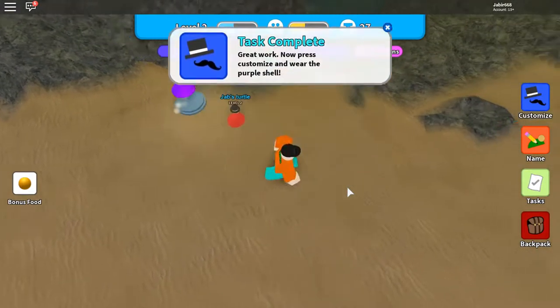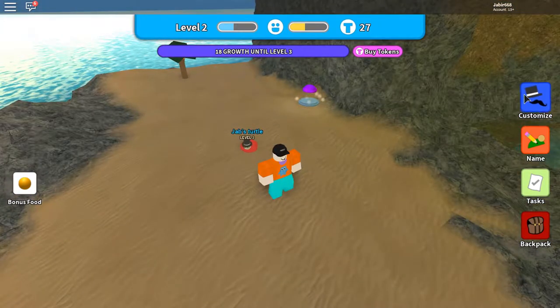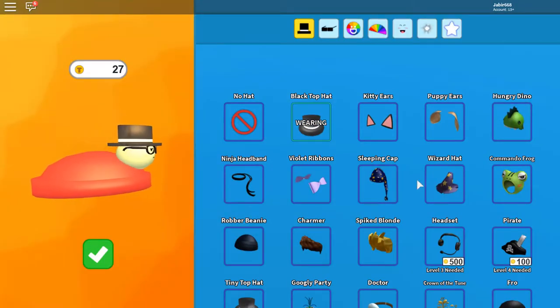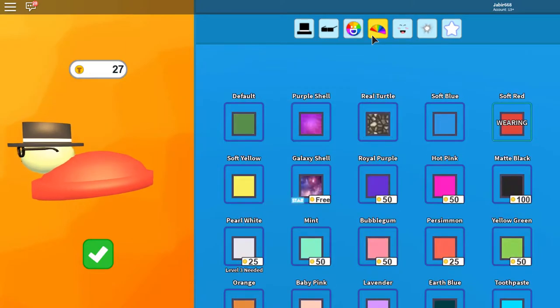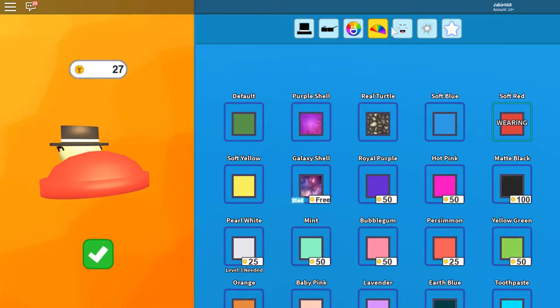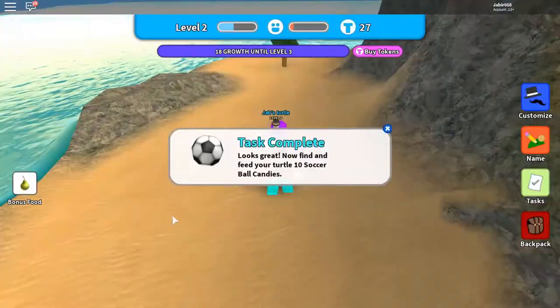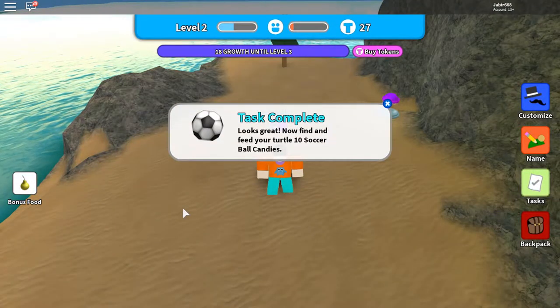This is not it, guys — there is more to do. After that, you want to make your pet wear the purple shell. Go to Customize, then go to the third option which is Color, click Color, then click Purple Shell. It will show a check mark sign and then it will say you need to feed your pet 10 soccer balls.